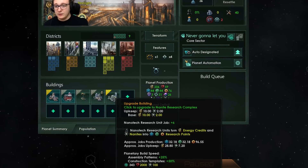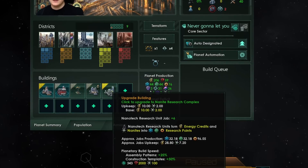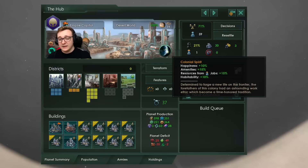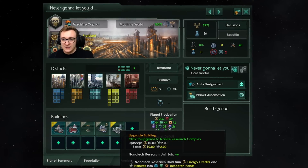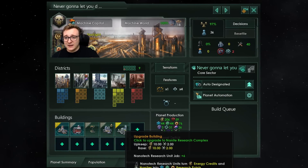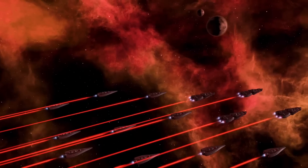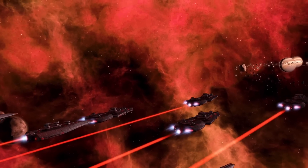There is also one upgrade to this that we'll get later in the ascension path. The upgrade will cost you 2,000 minerals and 100 nanites, but increases the job count to six, raising the energy upkeep to 10 energy and 2 nanites — the same number of jobs as the max research lab. Is this worth building? I don't love the decrease in physics and society, and it's quite expensive to upkeep and build, but the increase to engineering is insane. Most ships and weapons fall under engineering, so you could rocket ahead in military power. I'd suggest building a couple, but be careful of your economy and still maintain mainly labs for a balanced empire.